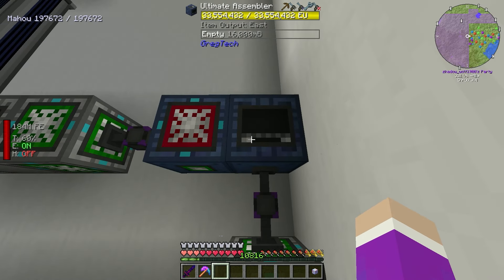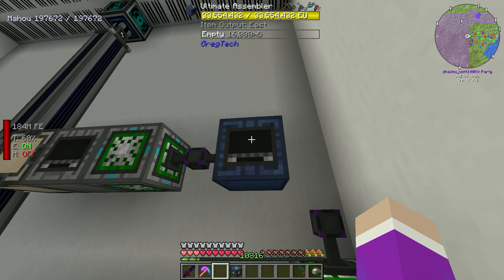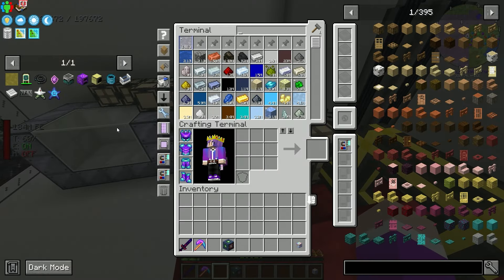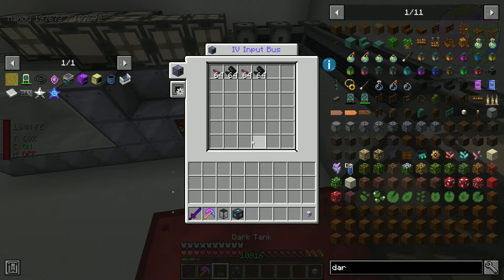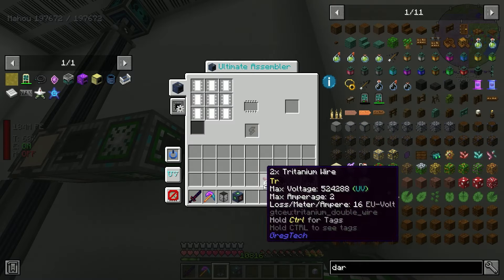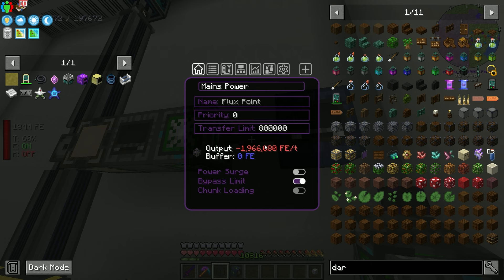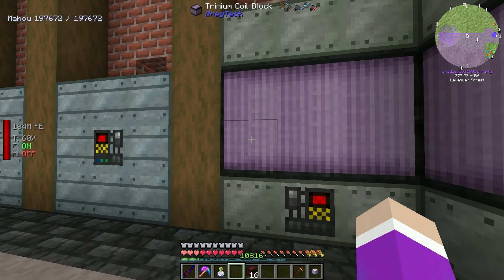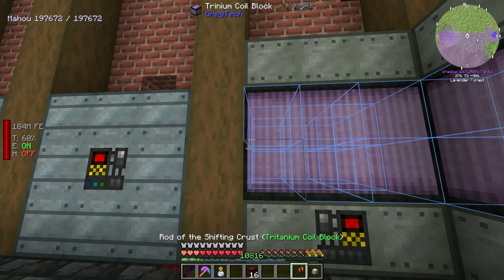Whatever - we have the UV assembler now. Hooking it up to basic power temporarily. Wait - I didn't know that was possible. Once you get to UV tier it doesn't need the converter anymore? It hasn't exploded - amazing. Grabbing a dark tank with liquid tritanium - the coil recipe doesn't need a circuit, so these go straight in. We're making tritanium coils - just need one set to smelt the europium dust we've been trying to make.